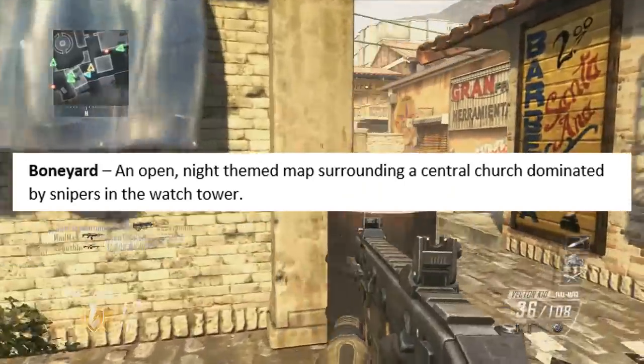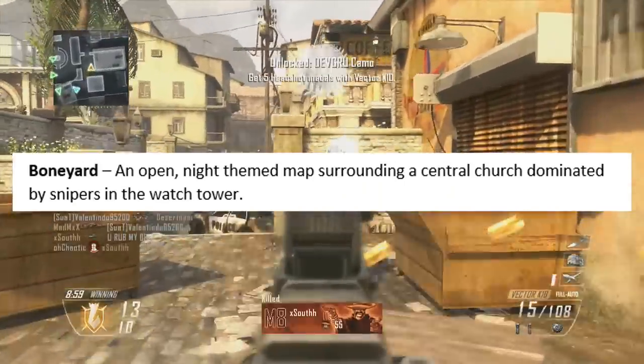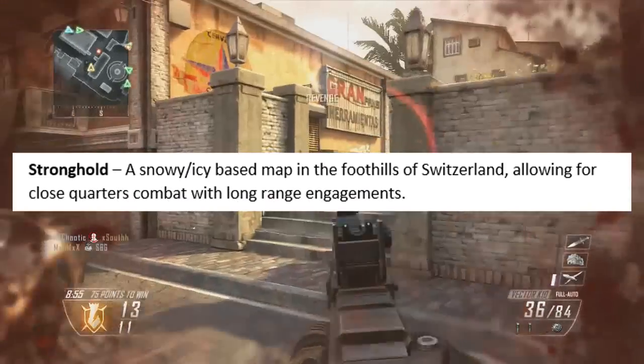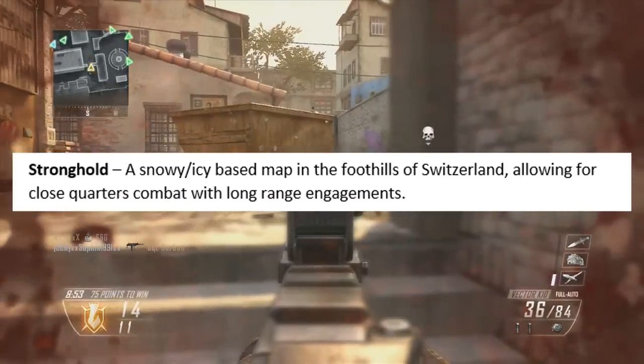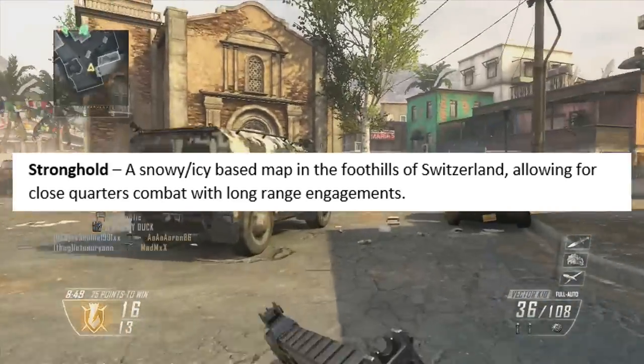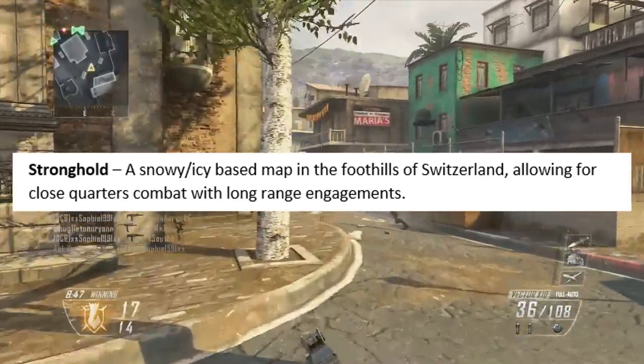Moving on, we have Boneyard, which is an open, night-themed map surrounding a central church dominated by snipers in the watchtower. Next, we have Stronghold, which is a snowy/icy-based map in the foothills of Switzerland, allowing for close-quarters combat but also with long-range engagements.